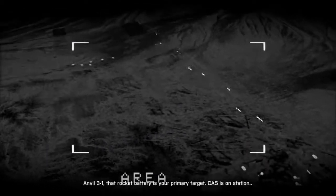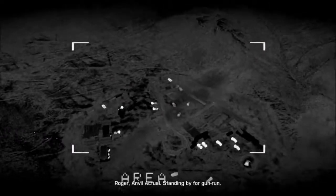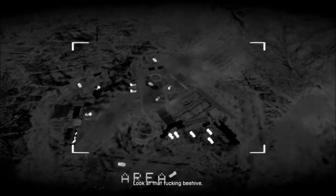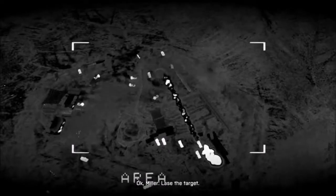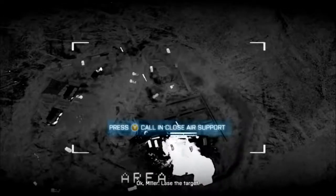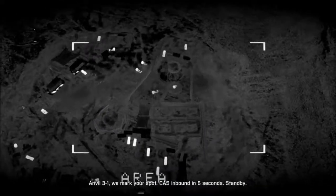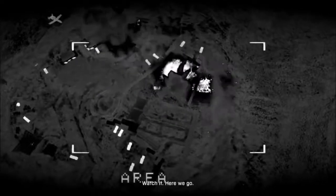Anvil 3-1, that rocket battery is your primary target. Cash is on station. Roger, Anvil Actual. Standing by for gun run. Look at that truck and be hot. Okay, Miller. Lace the target. Anvil 3-1, we marked your spot. Counts inbound in five seconds. Stand by. Watch.